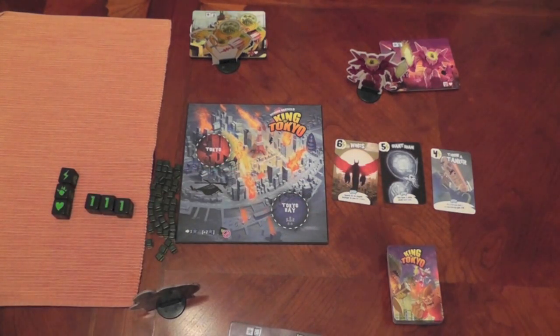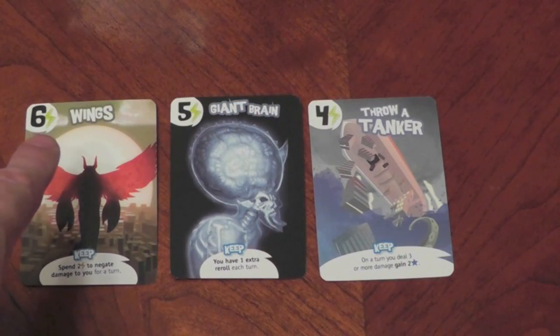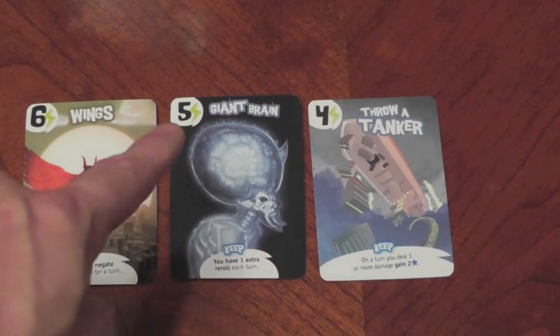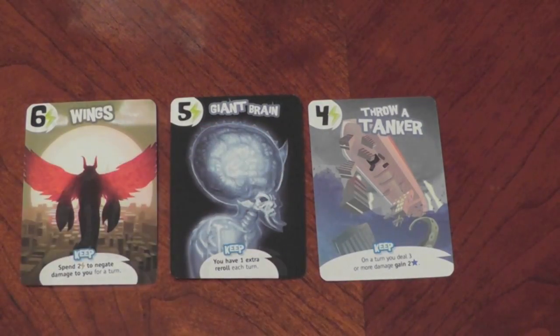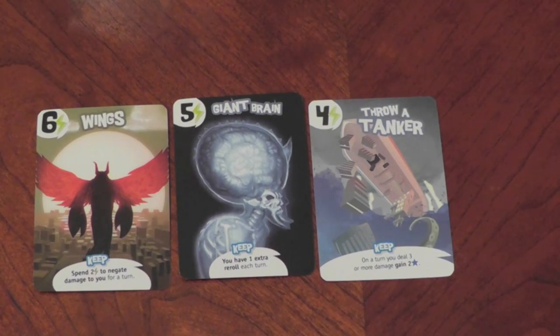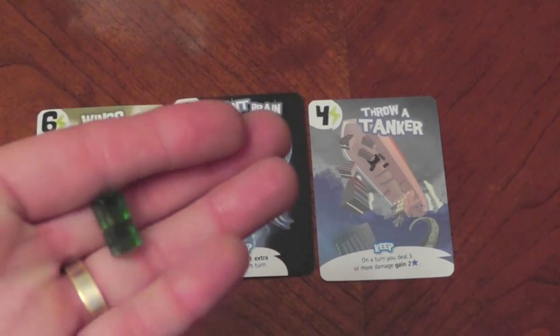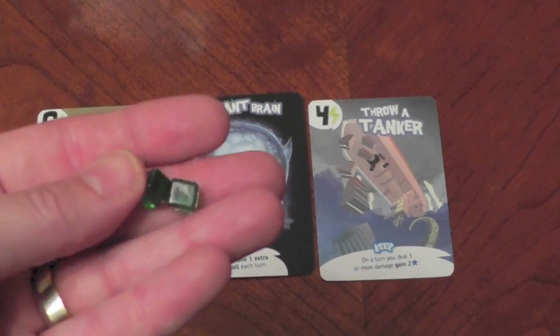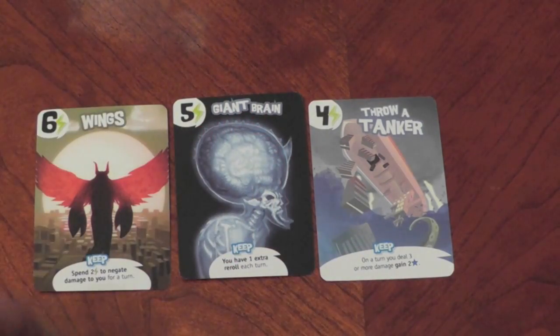Let me zoom in and show you a couple of these cards. The card value is how much it's going to cost to purchase them. This one's going to cost five, this one's going to cost four. If you were to get this card, your monster would have wings. It's a keeper card — you'll have it as long as your monster stays alive. The cool thing is he can choose to avoid damage: if another monster does damage to him, he can discard two cubes and avoid whatever damage was going to happen.